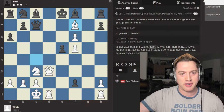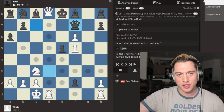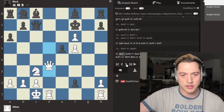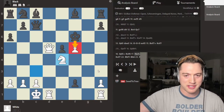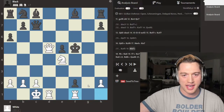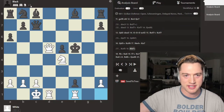Bishop takes f7 check — it does not stop. Black has to take with the king. If queen takes f7, queen d8 is mate. King takes f7, queen d5 check, king takes f6, knight e4 check. Trust me, this is just suicide. If king takes f5, rook hf1, and I promise you, despite the enormous deficit in material, black cannot survive this.